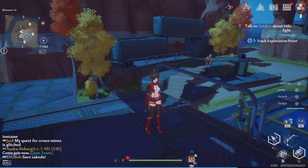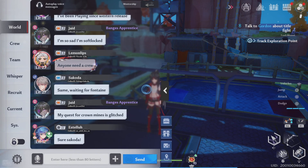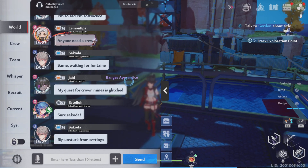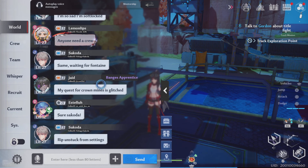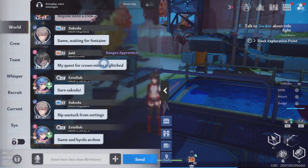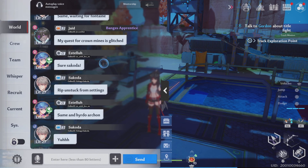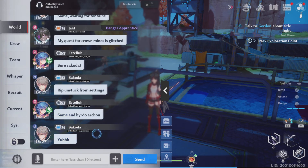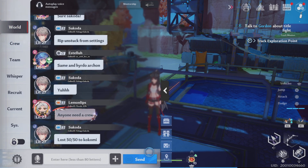To get into chat, hold L1 and press down on the D-pad. That takes you into world chat. Your cursor is already on screen there, but moving the left stick will move your character. To scroll up and read chat, use your touchpad — scroll up or down, but be careful because it's touchy. The touchpad also lets you switch between chat channels like crew chat and others.